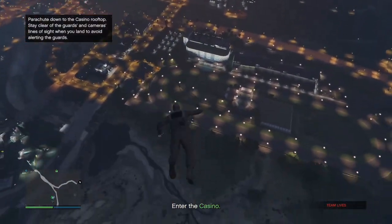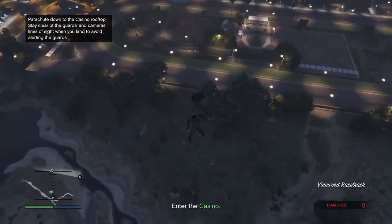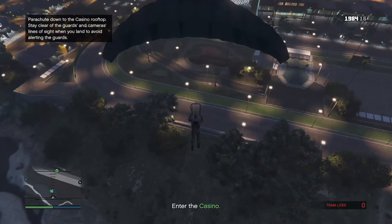When jumping out of the cargo bob, you're going to want to wait a few seconds before opening your parachute to avoid going over the casino. Once you land, remember to take out the security cameras with your stun gun before going through the door.